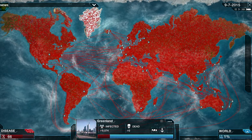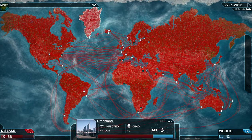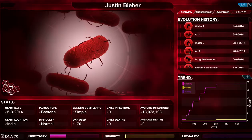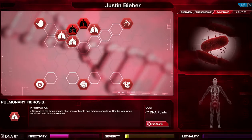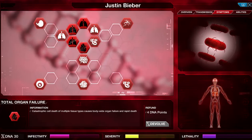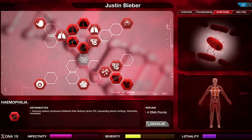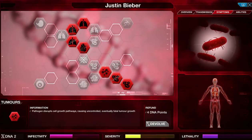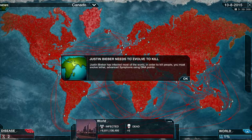It's Greenland and Iceland that are my stumbling blocks, but they seem to be going — there we go, really taking them now. There are no more healthy people left in the world. So let's start evolving symptoms for the kill. I like to go here and then down here — fatal when combined with exercise — then here to total organ failure, which really impacts lethality. And down here, which prevents blood clotting. It's a nice secondary boost for not very many points at all in terms of lethality.